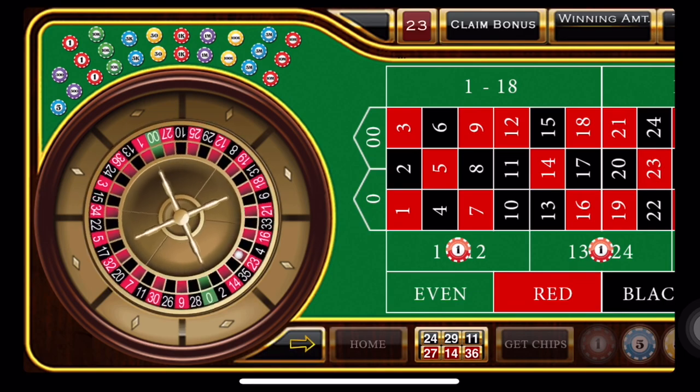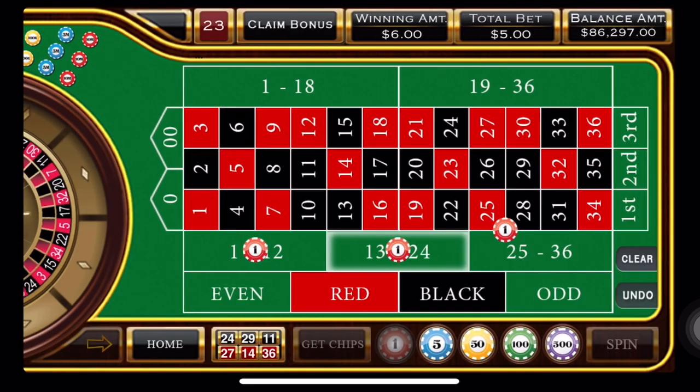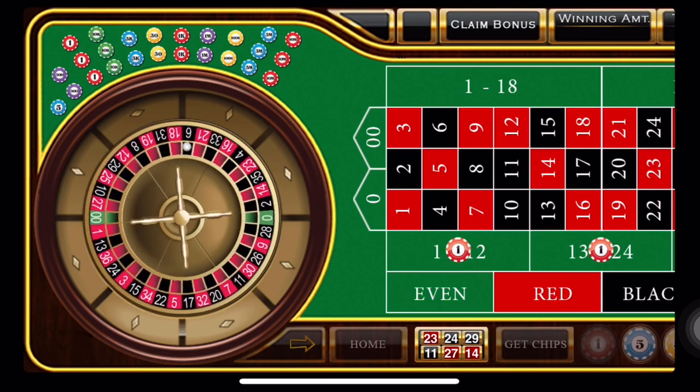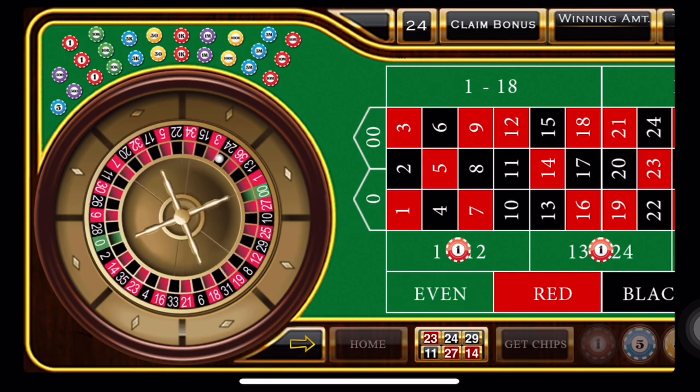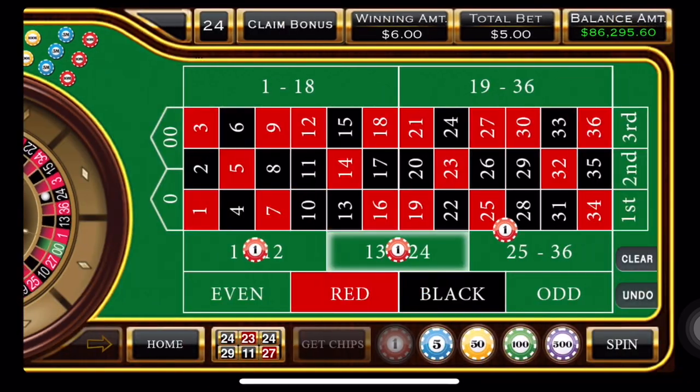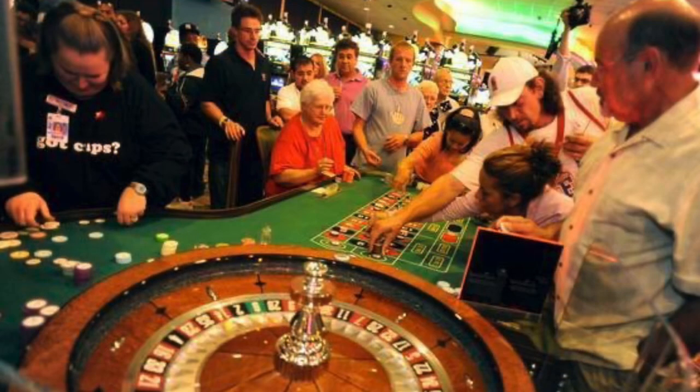And we're going to feel good about it. 23 — we feel good about this. I'm still playing. Let's see what happens. And a black 24 — we won! I think I would have walked away. All right, I'm going to stop here.